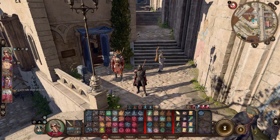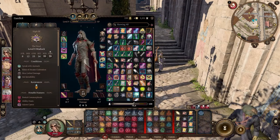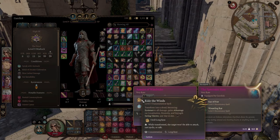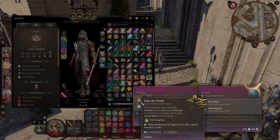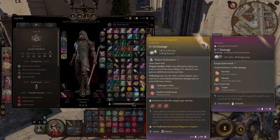Once you've made your way to Laura's house to turn in the quest — an easy way to get there is to fast travel to the Lower City Central Wall — you'll notice you've gained two new items. The first is the Amulet of the Wind Rider, which unlocks the abilities Ride the Winds and Gust, usable once per long and short rest. You'll also unlock a new legendary rapier.